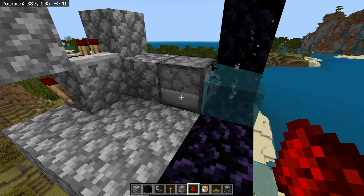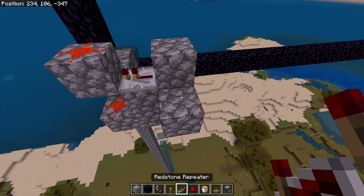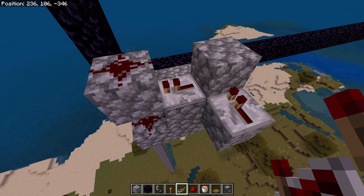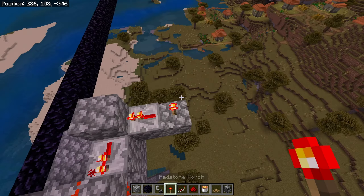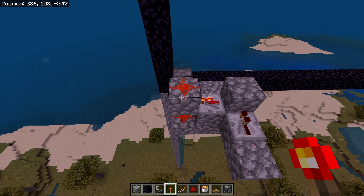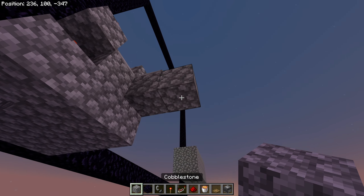Now you want a redstone circuit to deactivate this. Get a repeater looking this way at this block, and behind this repeater place a redstone torch. Now the thing is deactivated. You can just break the redstone torch and now it's back to normal, but we're going to be keeping the redstone torch here.